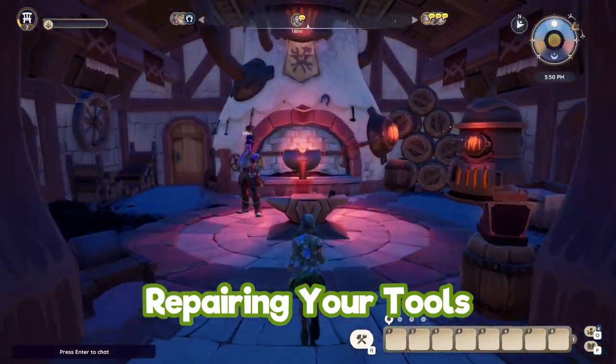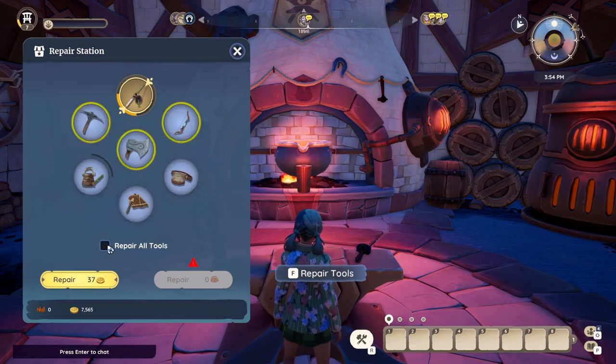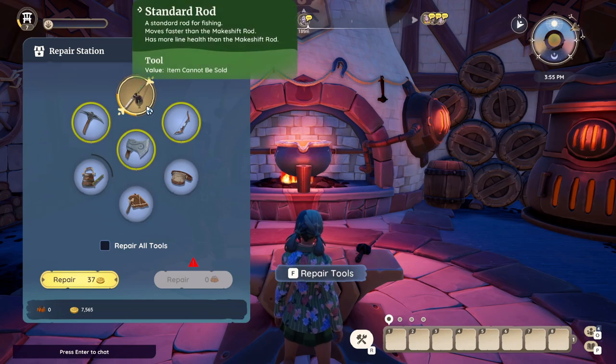To repair your tools you just head to the blacksmith in town and hit Repair — you can use repair kits or you can use coins. You can even get the repair station for your own plot eventually, but I kind of like going into town and having to repair there.